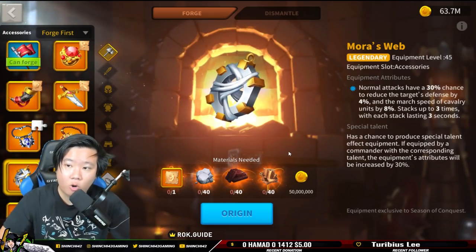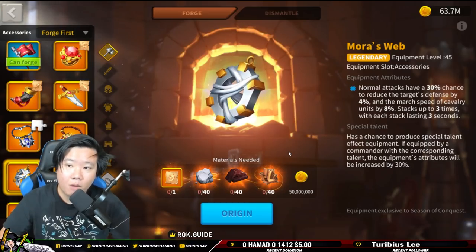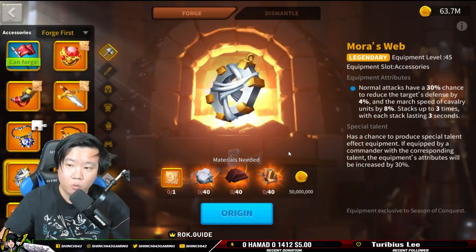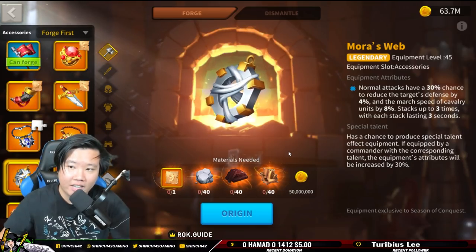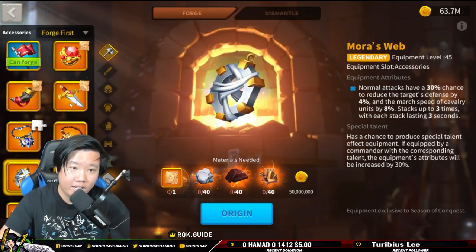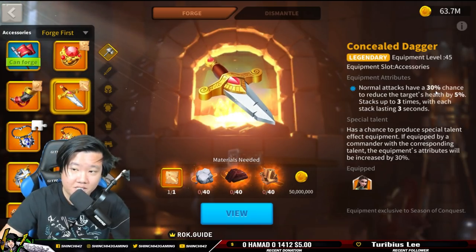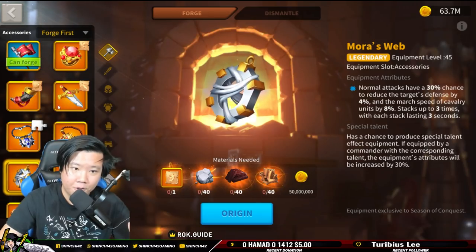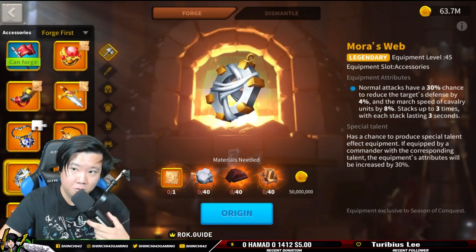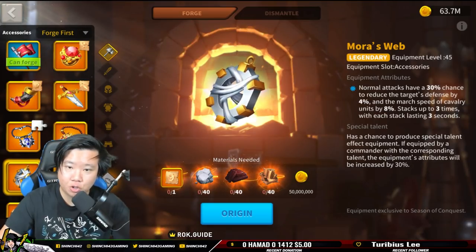We can also look at the Morris Web: normal attacks have a 30% chance to reduce the target's defense by 4% and cavalry march speed by 8%, though the march speed effect won't apply when garrisoning. It stacks up to 3 times for 4% defense at 30% chance. Comparing to the Concealed Dagger — which gives 5% health reduction at 30% chance — I would rather go for the health reduction since you get that extra percent as well.